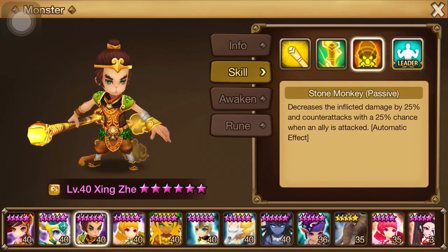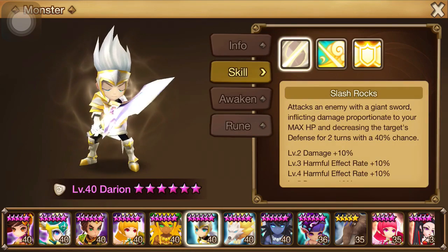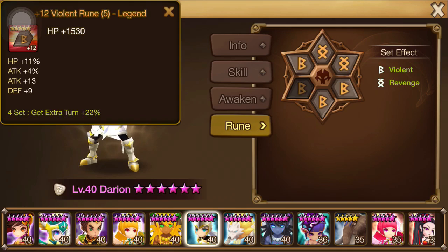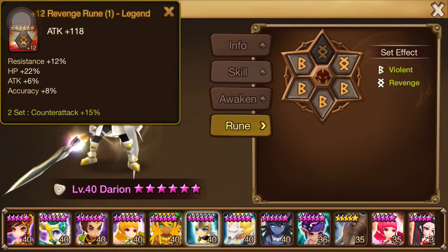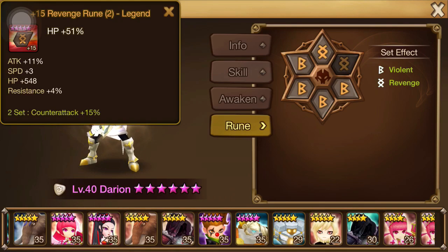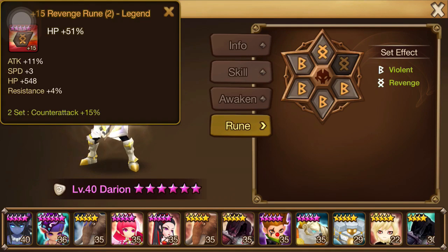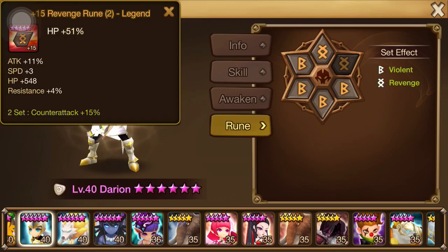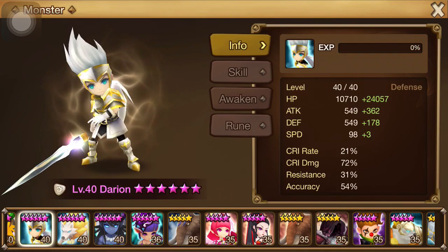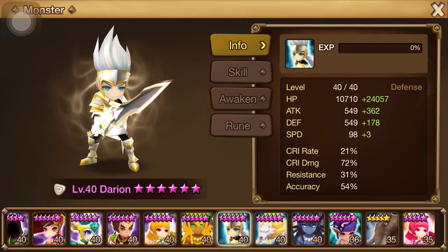I'm going to utilize him as my primary threat and go for him, because he should be able to take out the easiest. Darien is also a threat as well because he is a defense breaker, but he's sitting at 34k hit points. With my current setup of fire DPS units, my best bet is to go for the unit that is weakest and then hope that I can get him out of the way early on so I can work on the next defense breaker. Darien is definitely going to do some damage — some crit rate, some crit damage. 34-35k hit points, yeah buddy, alright.